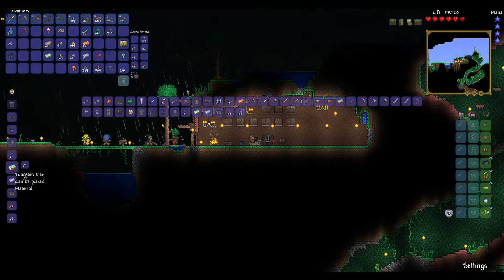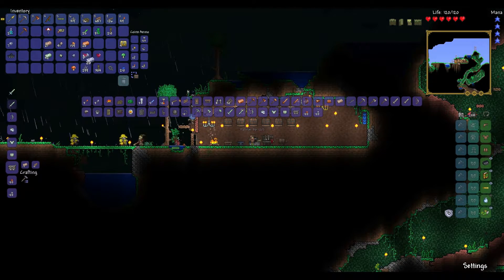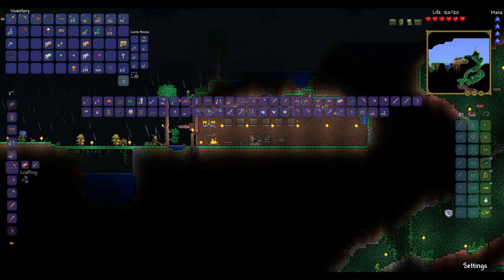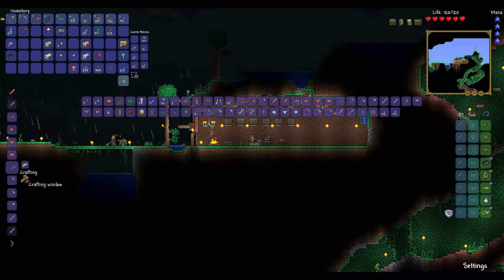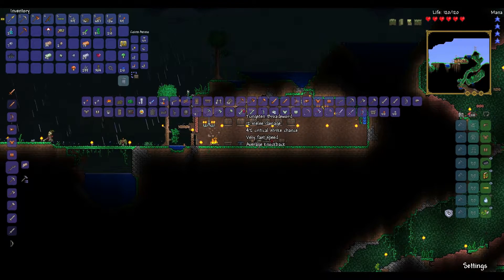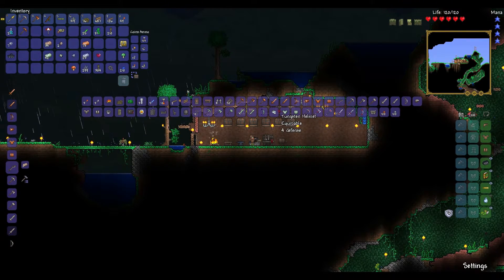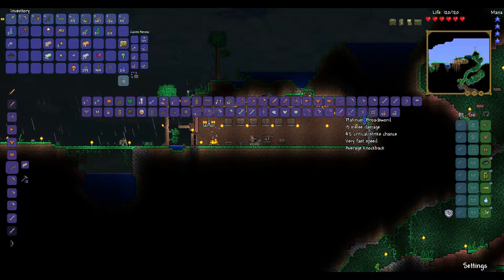Let's craft this stuff up. We've got some tungsten — a decent amount — and some platinum. Let's combine that. We had some copper, got a bunch of copper. We'll see what we can make with all of this stuff, and we have some iron too. Not as much iron but still quite a bit. Can we craft any higher-tiered armor? Looking at weapons first — tungsten broadsword is 12 melee. I would rather have the defense because the armor I have is crap right now. Platinum is 15.